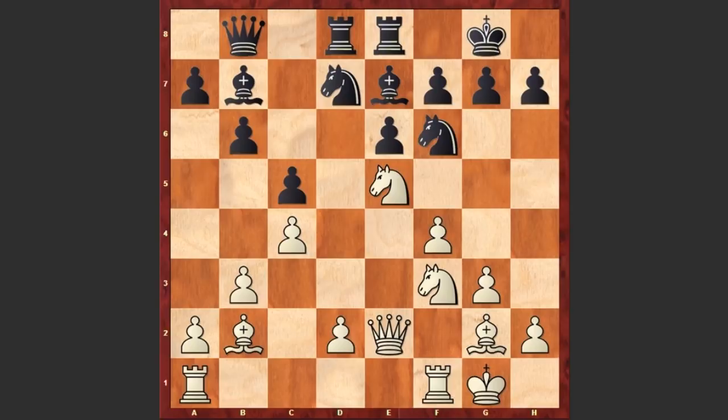Nd5, and overlooking White's next threat, Black played Qa8. It was important to capture on e5, get rid of one of these knights and only then play Qa8. But playing Qa8 at once allows White to go for a beautiful tactical shot. You can pause the video and try to find White's next move. White played Nf7, sacrificing the knight.